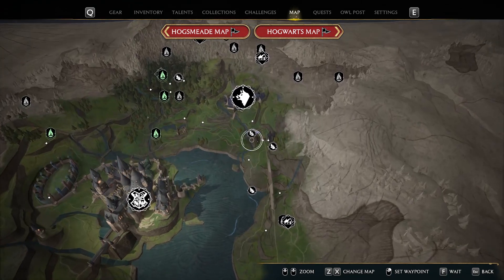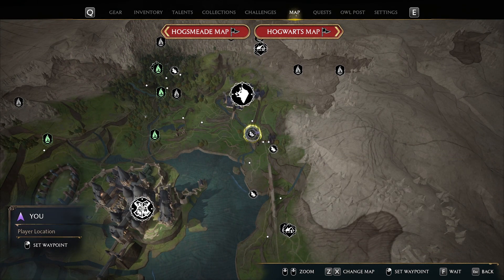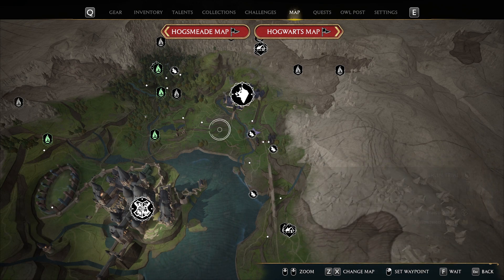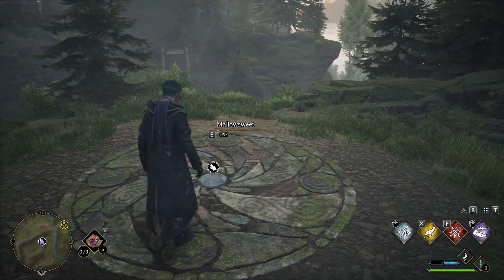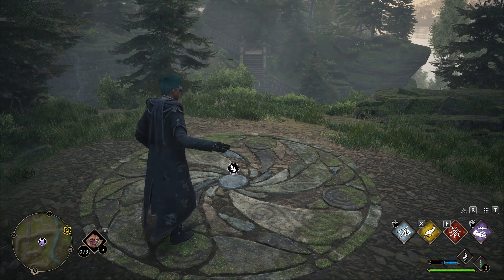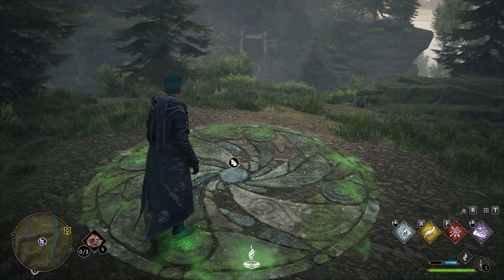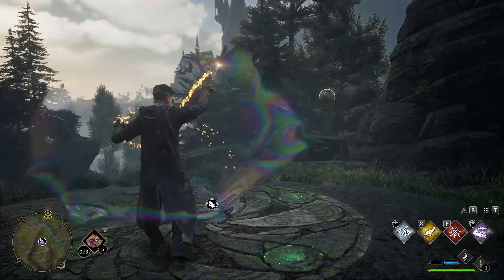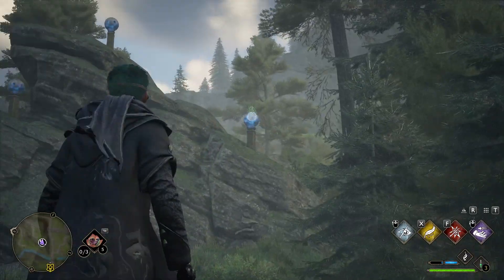Finding the trials is actually pretty simple — just open up the map at any area you've already explored. They'll show up with a little feather/leaf icon, and you can focus them all at once if you want to max out your storage straight away. The one thing you'll need to activate a trial is mellow sweet leaves. They do give you some in the quest, but not enough for all the trials. You can loot them throughout the world, buy them from Hogsmeade, or grow them in the Room of Requirement.